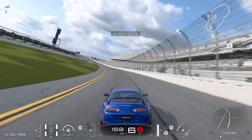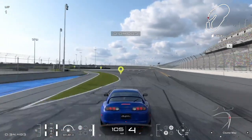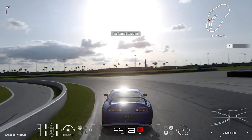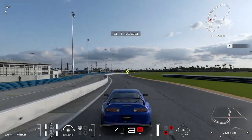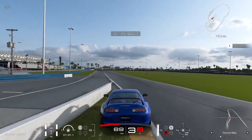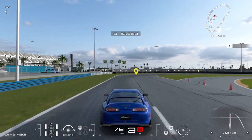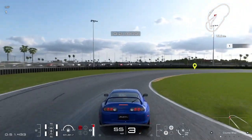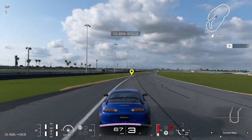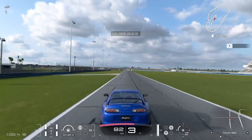This car has more power than the BRZ — it's a little bit next level up in car performance, so you'd expect it to be faster. The car definitely wanted to spin or crash around here — it's interesting, we'll say that's the word. Let's see how it performs.